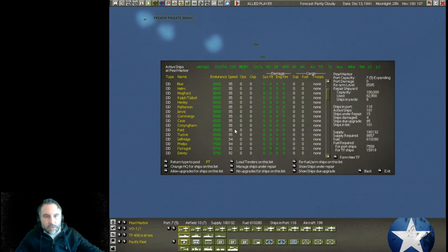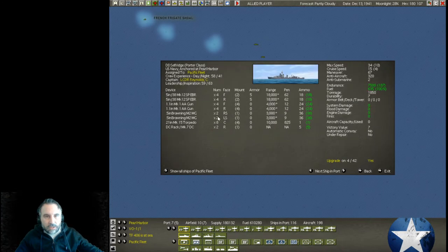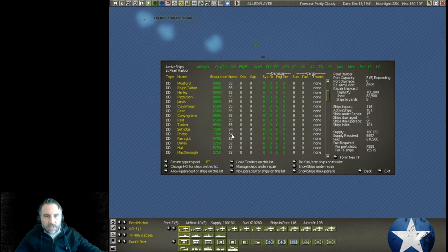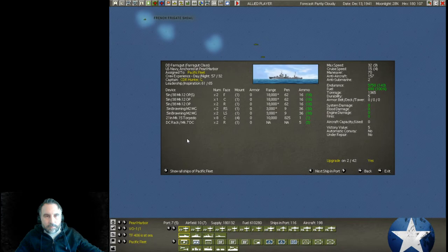We have even more. We've got the Selfridge — that's part of the Porter class, with 34 knots and 7,500 endurance. The Farragut is going to be a different class. These all have the same endurance and same speed — those are the Farragut class. And we've got a bunch of different varieties here.